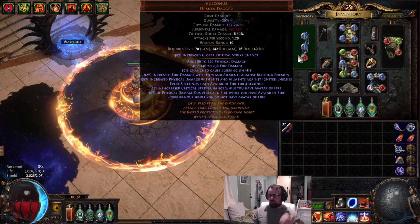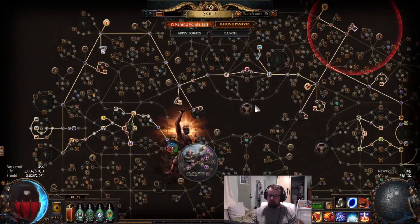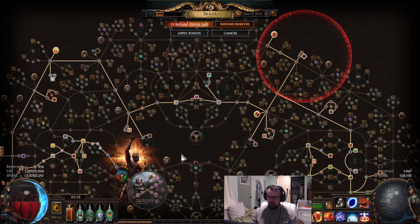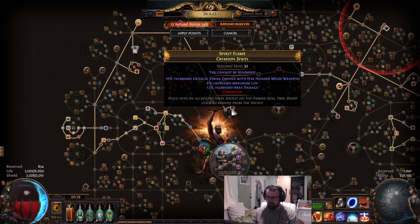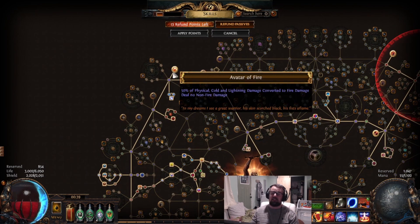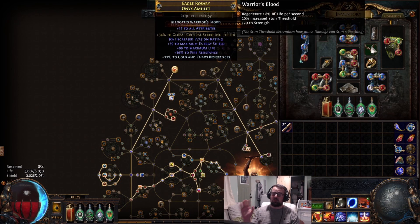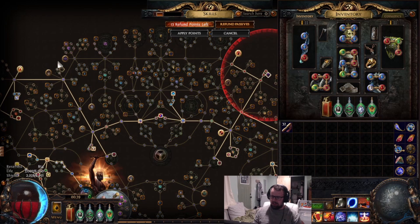With Vulcanus we are now fire conversion, so I've changed a decent amount of the tree to account for that. Right now this is just a scuffed setup for our Doriani's Corrupted Soul, because I didn't want to put it in certain spots and screw up passives nearby. I need Avatar of Fire currently while we have Vulcanus.